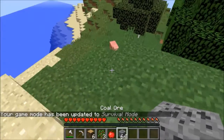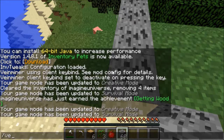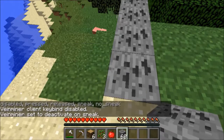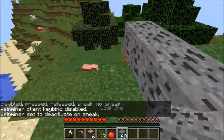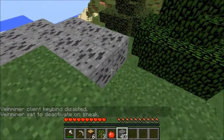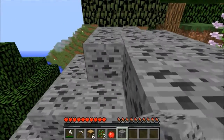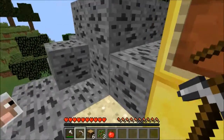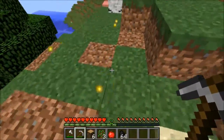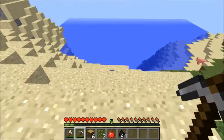Then we have the Vein Miner mod. It has this command — right now it's set to client and you can decide when this will activate. I'm just going to make a big old pile of coal around here, just building it all over the place. Now I don't have to break every single block by myself.